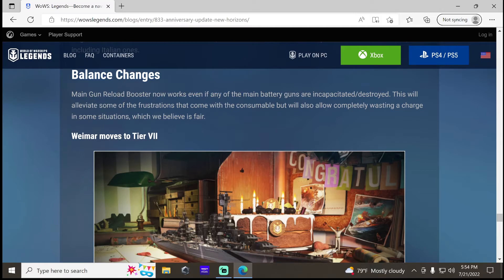Balance changes: Main gun reload boost now works even if a main gun is incapacitated or destroyed. This will alleviate some frustrations with the consumable but will also allow completely wasting a charge in some situations, which they believe is fair. So I guess if a gun is out, the other guns can still take advantage of the perk.